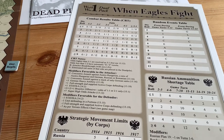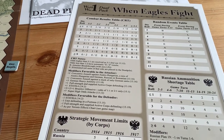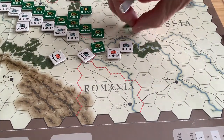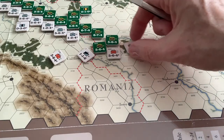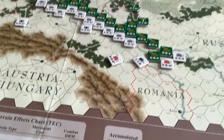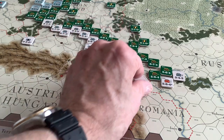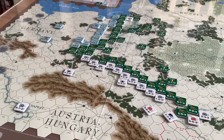The combat results table doesn't have a lot of decisive results unless you get very high odds, like 5-to-1 and over. There is a step reduction system, but it's very limited. In When Eagles Fight, the Russian pieces are very brittle — when they take a step loss, you flip them over and many times they're destroyed. The Austro-Hungarians are also very brittle; some have a second side, others do not. The Germans are not as brittle — they have a second side, and inherently have a few advantages, including adding one to their dice rolls.